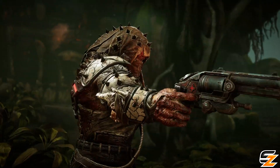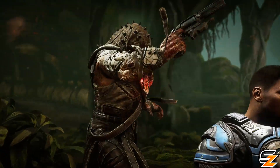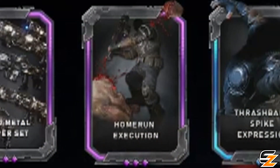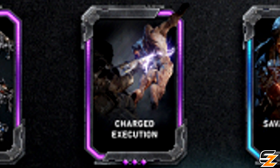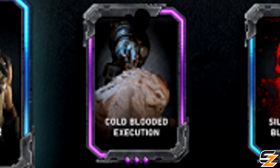For executions, we have some super gruesome new ways to take out enemy players, including all new ideas as well as some nods to the past of Gears. The Home Run execution for the Longshot has the player pick up the sniper by the barrel and swing it at the enemy's head for a full-on home run. The Charged execution for the Markza looks absolutely demoralizing, as the player stabs the rifle into the back of the enemy before charging it up and blasting them literally in two. The Cold-Blooded execution for the Boltok is a homage to the old Gears games — specifically the execution Dominic Santiago had to use on his wife Maria — where the player has the enemy on their knees and brutally executes them with a bullet to the head.